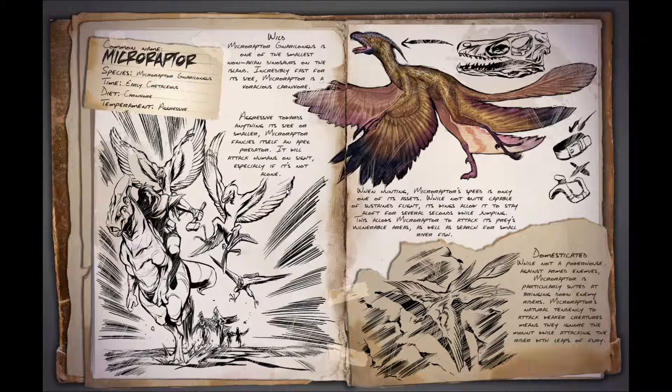In hunting, Microraptor's speed is only one of its assets. While not quite capable of sustained flight, its wings allow it to stay aloft for several seconds while jumping. This allows the Microraptor to attack its prey's vulnerable areas, as well as search for small river fish. So it looks like it hangs around by rivers hunting fish.